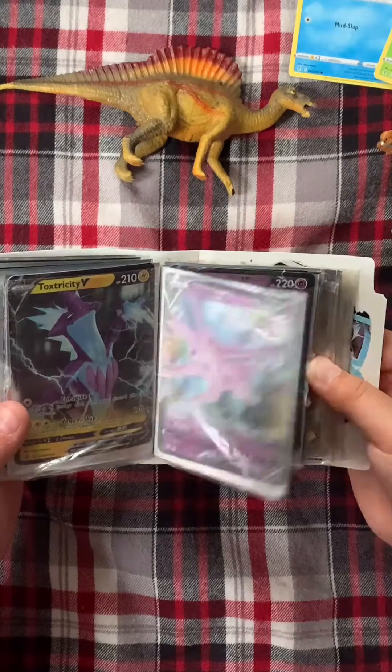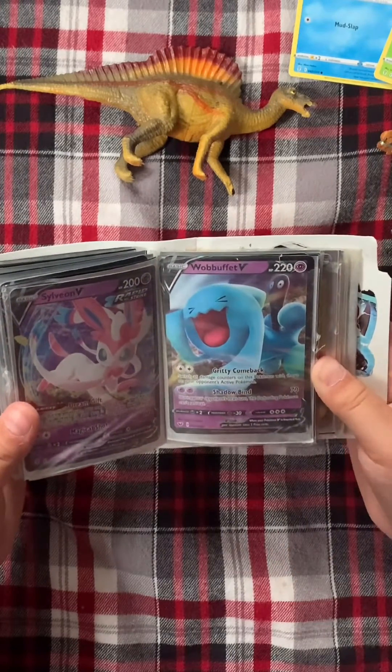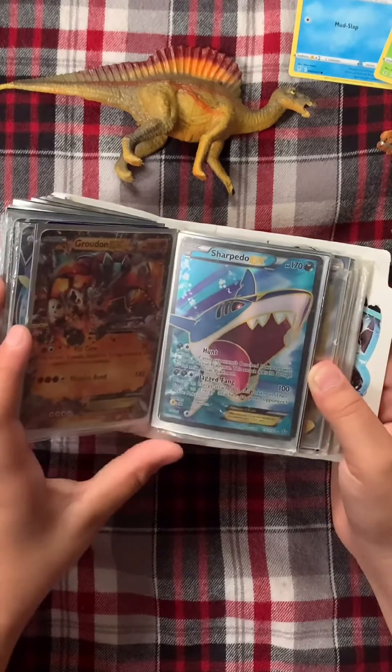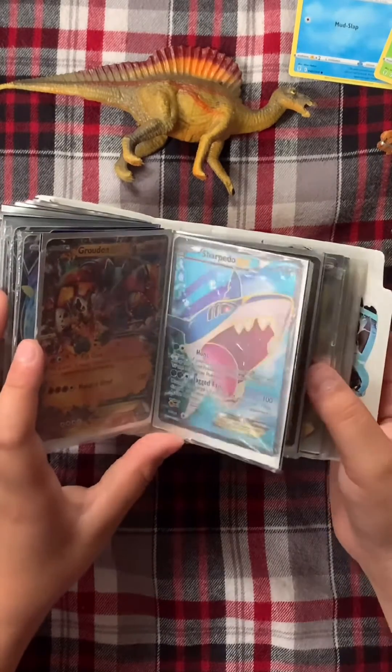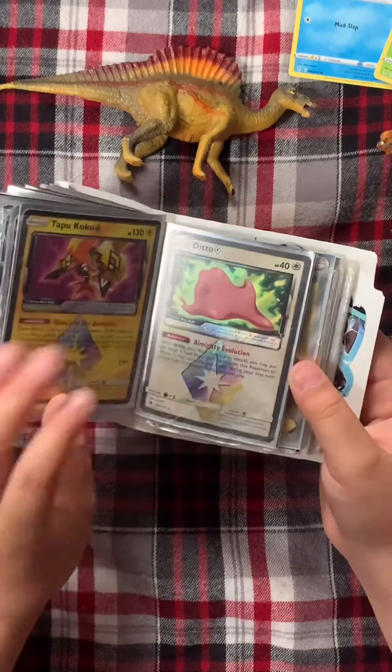My Espeon, my Sylveon, my Wobbuffet, my Groudon, my Sharpedo, my Tapu Koko, my Tapu Koko, my Ditto.